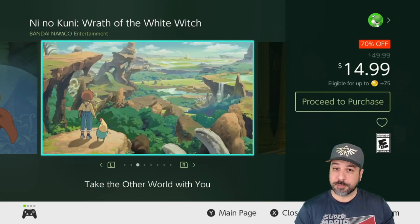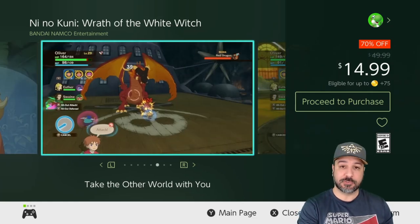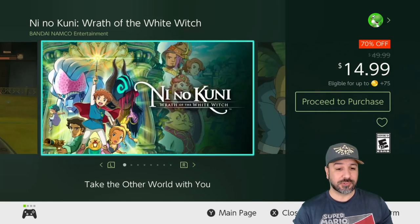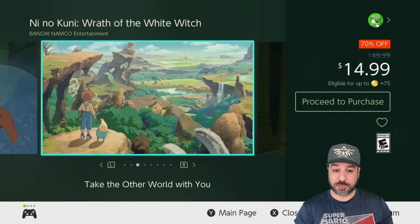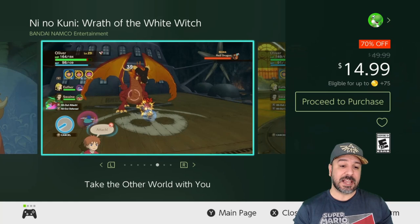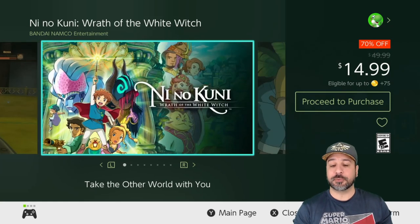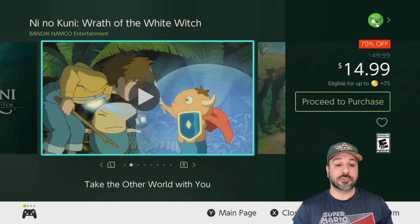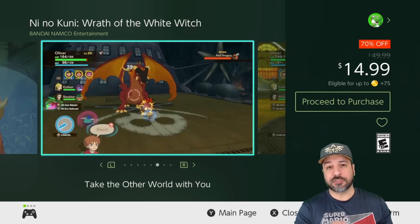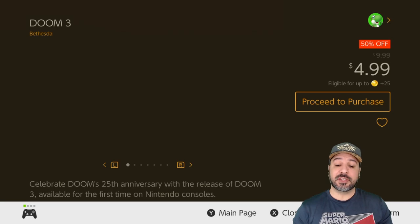The next game is Ni No Kuni: Wrath of the White Witch, another JRPG but with turn-based combat. If you're looking for an awesome overall JRPG, this is probably your best purchase this week and it requires no prior knowledge of the series. At 70% off for just $14.99, it's an amazing pickup. Don't be tricked by the childish-looking graphics — the storyline might start out laid-back and cartoony but it gets really deep and serious in traditional JRPG fashion. Any JRPG fans who haven't played Ni No Kuni yet should do themselves a favor and pick it up at this price — it's the lowest it's been.